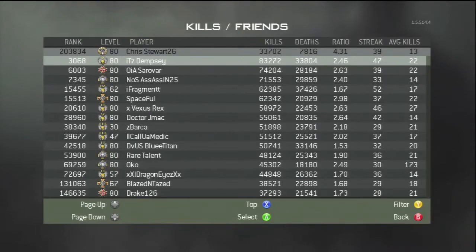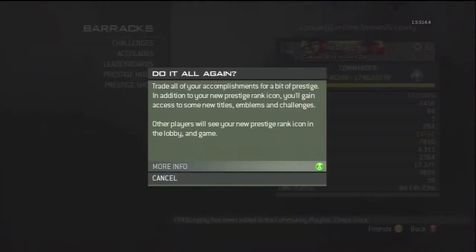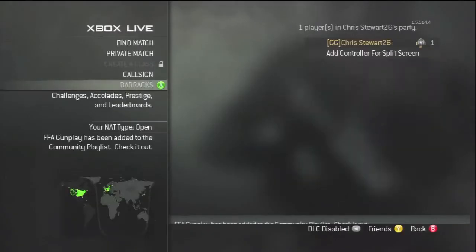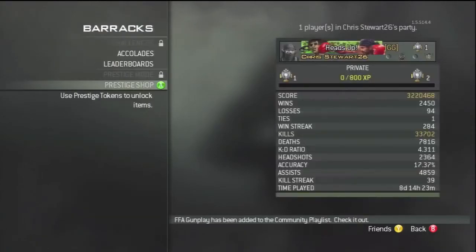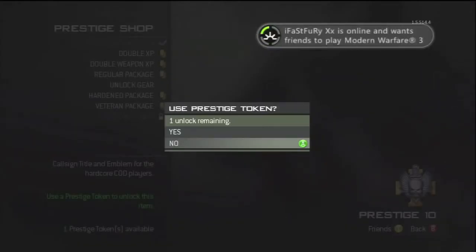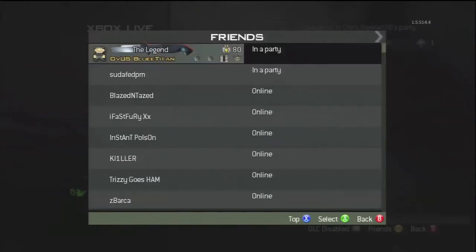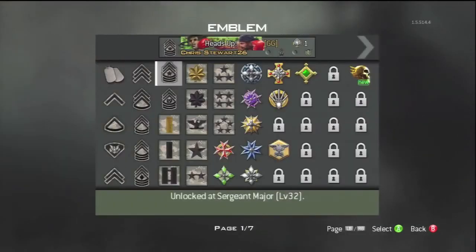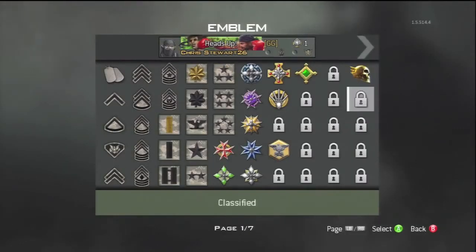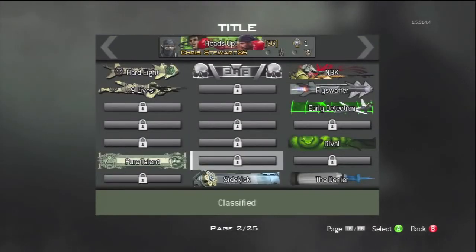Overall on this game I have a total of 18 days and 20 hours of total playing time on all my accounts. I just prestiged and have prestiged a total of 21 times. I spent my last prestige token on the hardened package — it comes with a title and emblem, a little gold skull, and a title that says 'Pure Talent,' which I think is kind of cool.